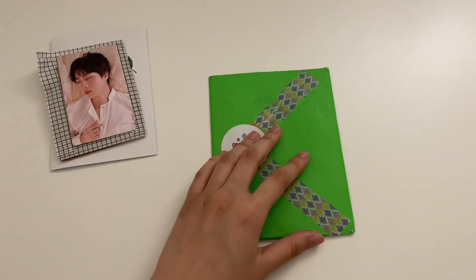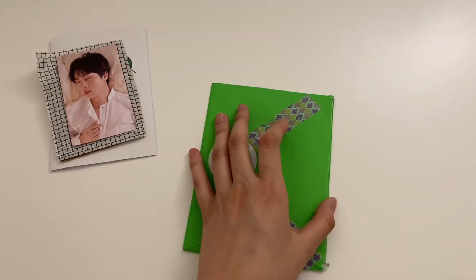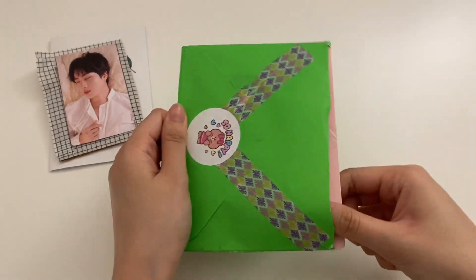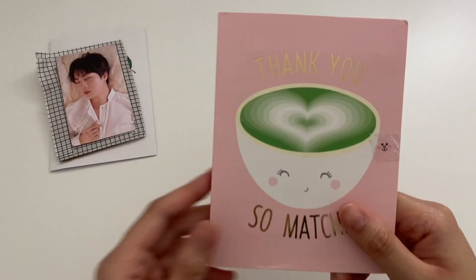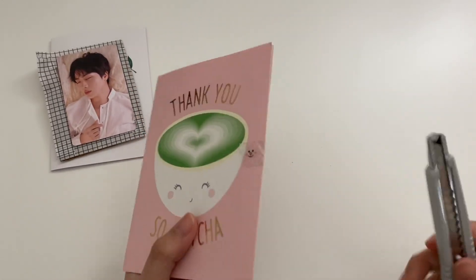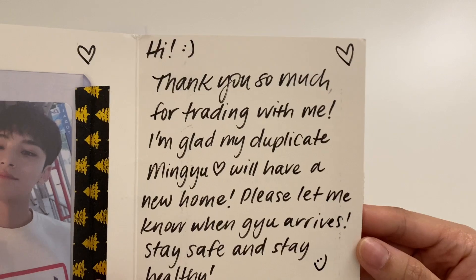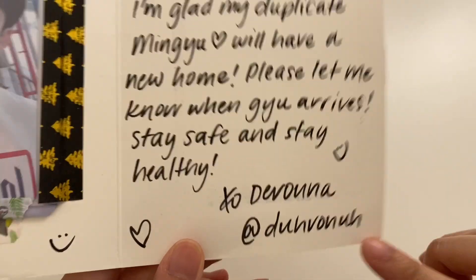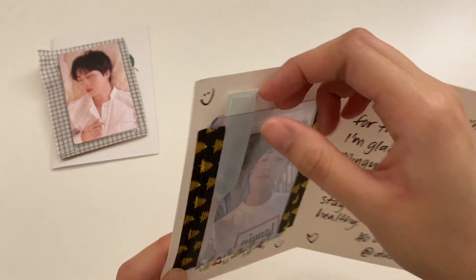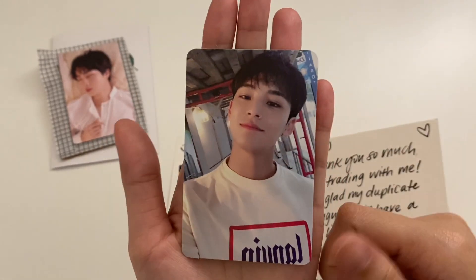Next one I have is this, which again I have no idea what it is so we will learn together. Extra security — thank you so much, oh my god that's so cute. The note says: 'Hi, thank you so much for trading with me. I'm glad my duplicate Mingyu will have a new home. Please let me know when you arrive, stay safe and stay healthy.' That is their Twitter username. So I traded one of my DKPCs for Mingyu's — oh my gosh, look he's so cute. I believe this is the Hana version, not too sure.